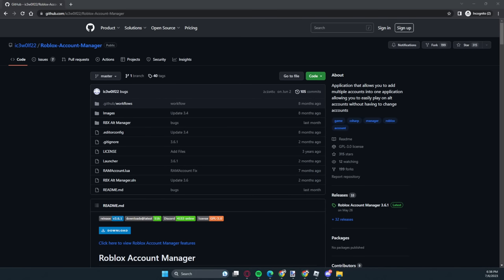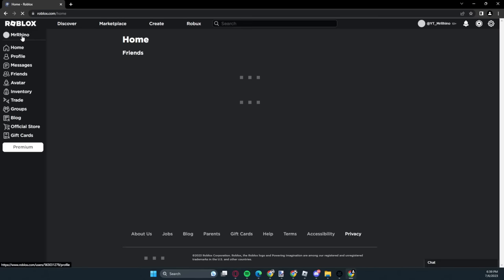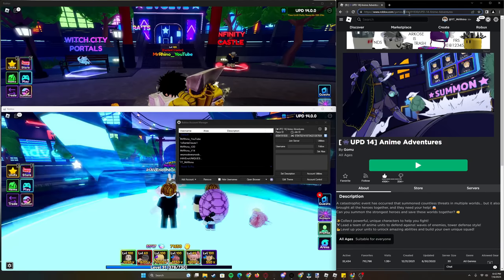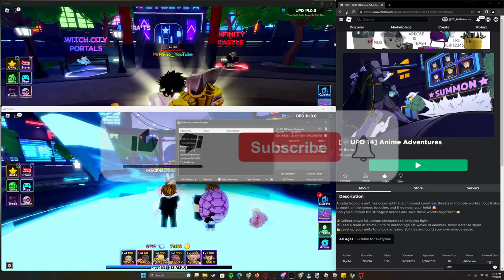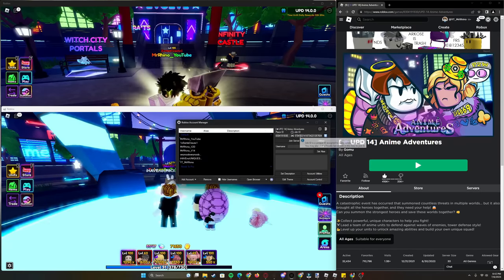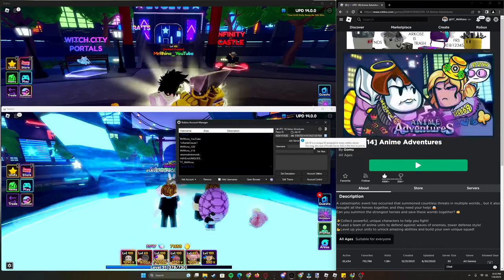This is what the software looks like. It may seem like a lot but it isn't. What you have to do is put the Roblox game number in the Place ID field. The fastest way to find the game ID is through the site. For example, if you want to play Anime Adventures, you copy the number from the URL and paste it into the Place ID box. The Job ID is where you put the private server link - it's a unique ID assigned to every Roblox server, and you can also put a private server link there to join it.